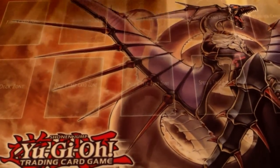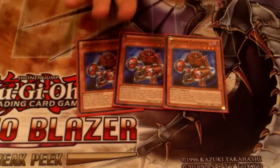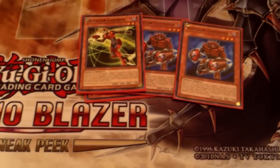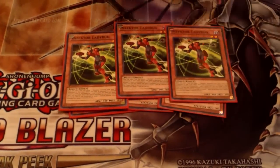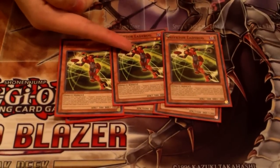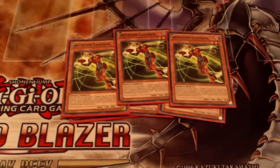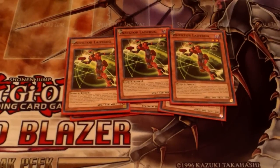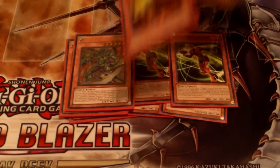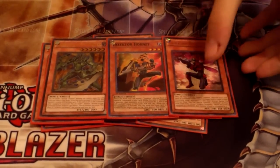The standard Inzektor line-up goes the 3 Centipi. This is basically the main monster engine for the deck since Dragonfly is hit to 1. I also run the 3 Ladybugs. I usually run 2 because I don't want to draw it, but then I thought I want to draw this guy so that I can equip the Centipi and equip the Hornet or the Dragonfly, to max the deck that much faster. I also run the Mantis, Hornet, and the Dragonfly. So that's Inzektor monsters.